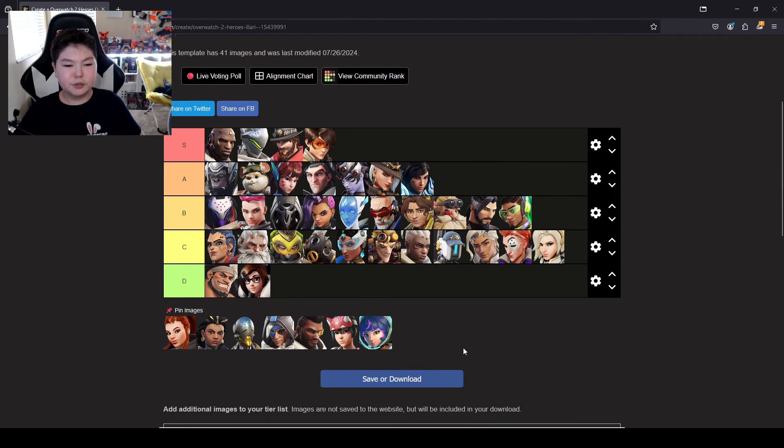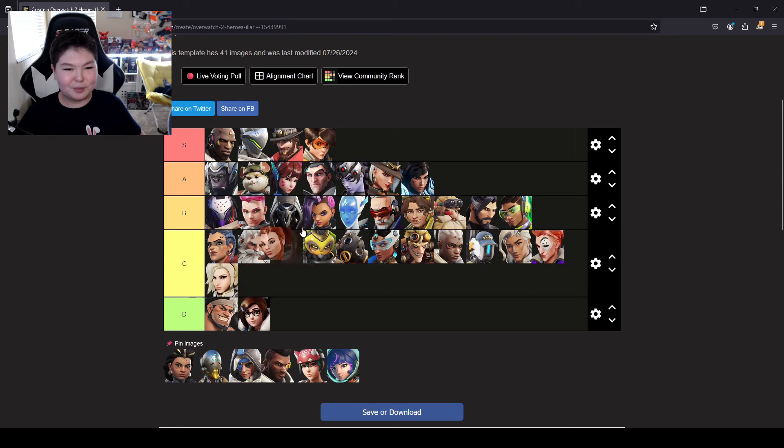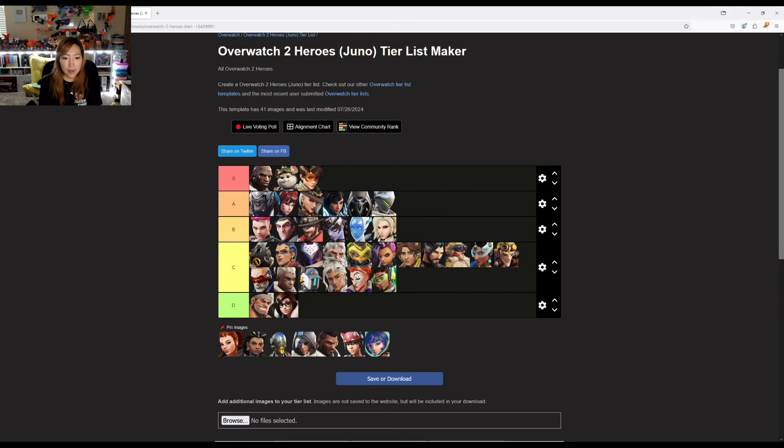Brigitte. I think it's skilled — non-biased, I swear. I have heard that Brigitte is skilled, and I'll put her in S. I think Brigitte is one of the supports that really does require more skill to play, so I'm putting her in S as well.